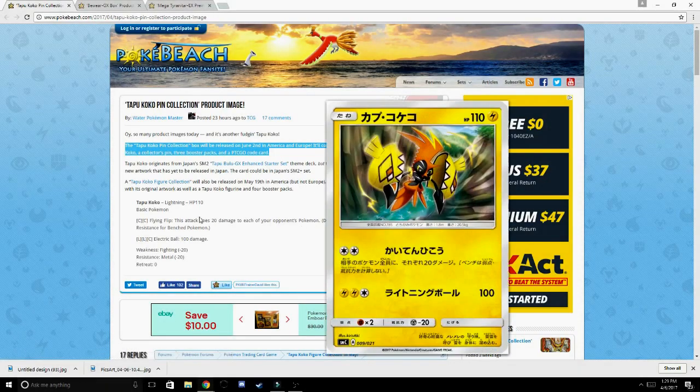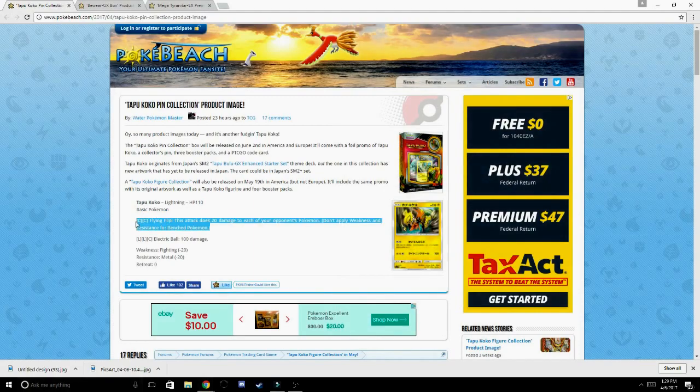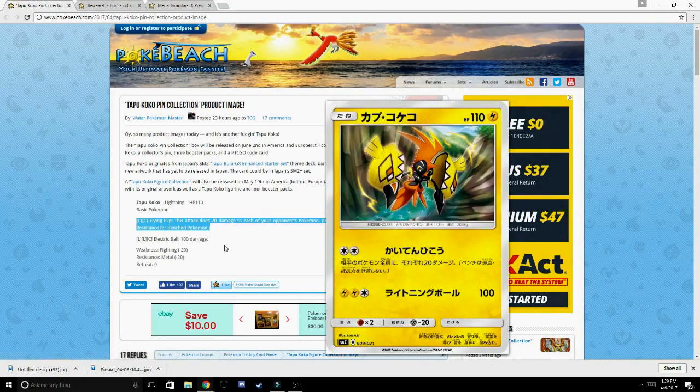Tapu Koko is a lightning Pokemon with an HP of 110 and is a basic Pokemon. His first attack for two colorless energies is Flying Flip, which does 20 damage to each of your opponent's Pokemon. Don't apply weakness or resistance for bench Pokemon. That's a really strong attack — you're going to be putting damage on every single one of your opponent's Pokemon. I highly recommend picking this card up just for this attack alone, and since it's a basic Pokemon, I expect to see a lot of play.